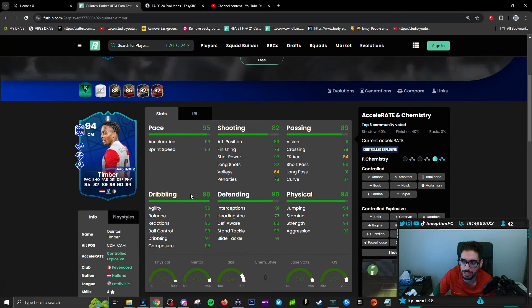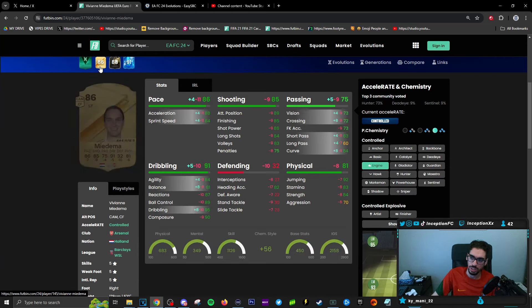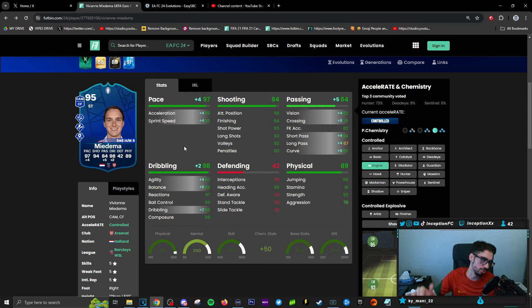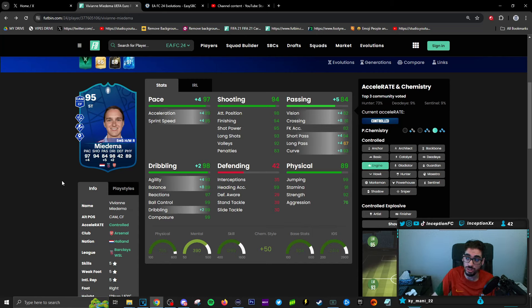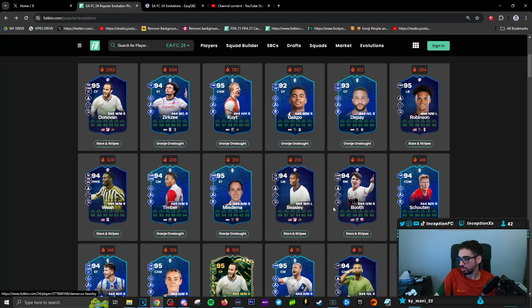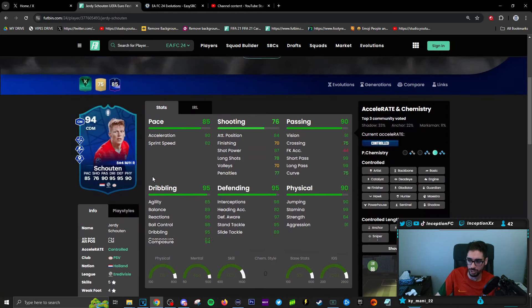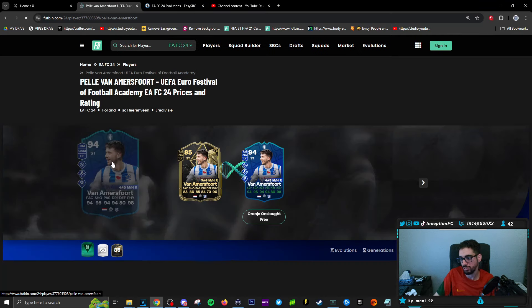With the female players, they definitely seem to have a lot of very good choices. Nep might actually go for this one because she looks like a card that could be pretty decent, especially with the engine chemistry style or the hunter. But she's 5'10" — if she were smaller, maybe. Her body type is average or normal, so she kind of moves into the realms of the guys with dribbling. The Press Proven might make her more responsive, she has good passing playstyles, and she's 5-star, 5-star, so you might not necessarily need to give her an engine. You can probably give her a hunter to increase pace and shooting, which might compensate for the agility and balance being on the lower side. For a CDM with medium-high work rate, just forget about it — the playstyles don't make as much sense.